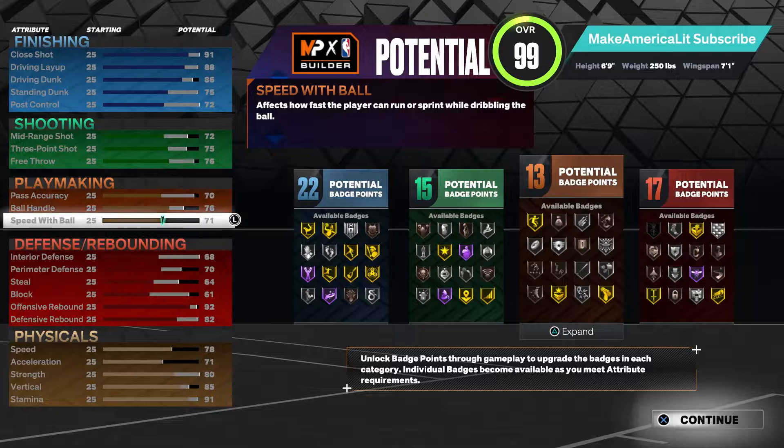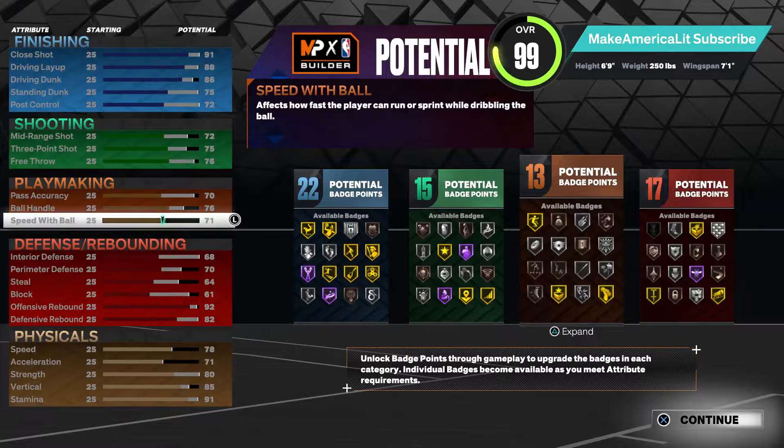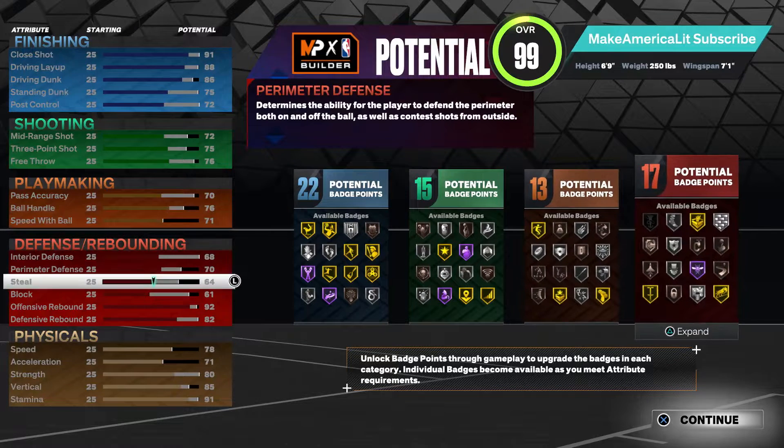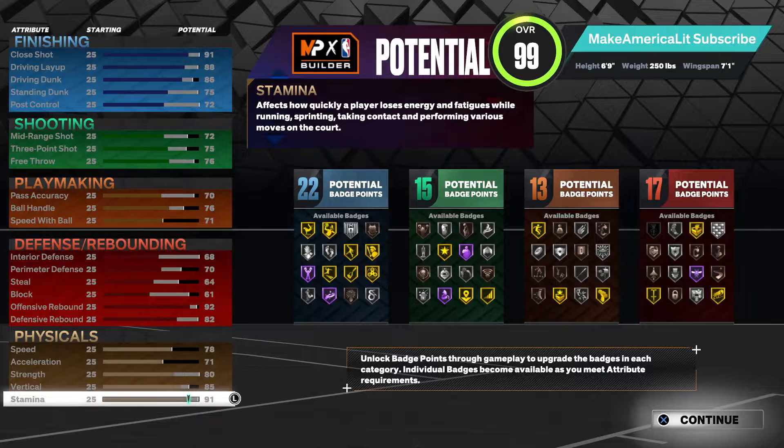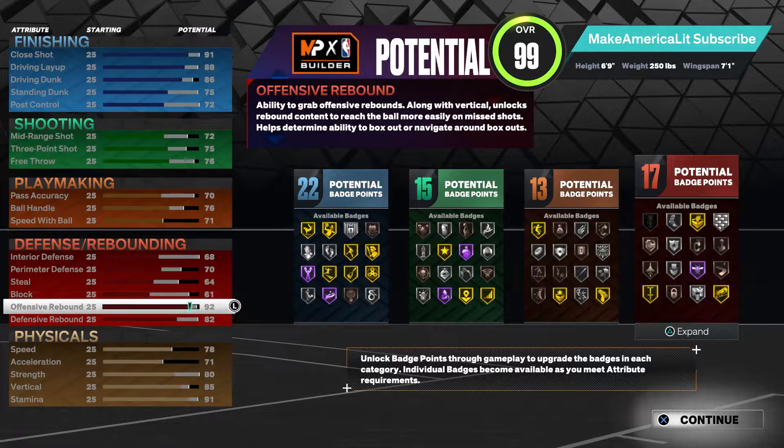The only other thing we couldn't match is his speed with ball — he has a 74 and I was only able to reach 71. If you build him at his actual 6'10" height, you'll be capped at a 66 speed with ball, so the difference between 66 and 71 is significant. I'd rather run quick first step, but this build doesn't have that on bronze. When you input his attributes, you actually cap out at a 96, which leaves us four attribute points to invest and improve the build.